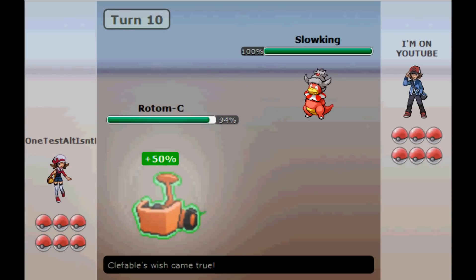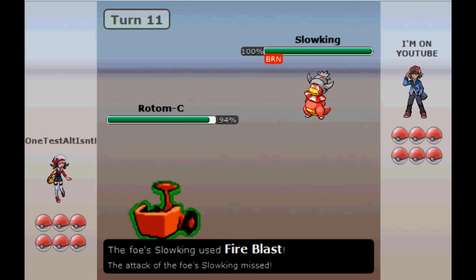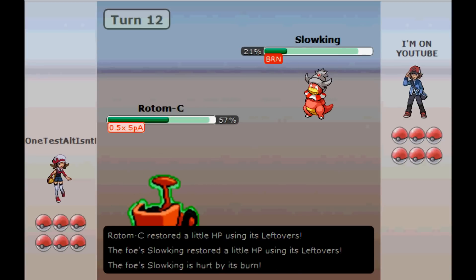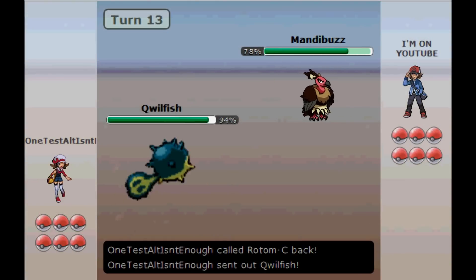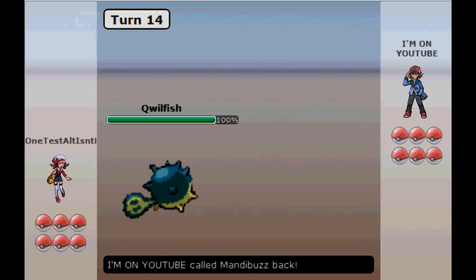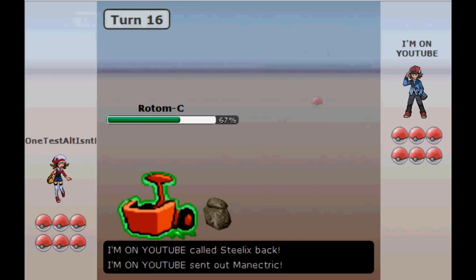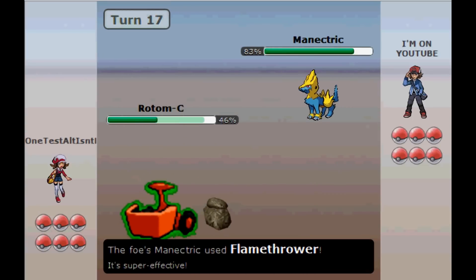As for Lomomola, the fact that Rotom-C doesn't have particularly reliable recovery — having to rely on Pain Split — means that receiving Wishes from Lomomola is really beneficial for it. When it's low on health, it can come in on something like an Electross's Wild Charge, get the Wish, and get back to nearly full health, since Lomomola has a huge HP stat and Rotom-C has a tiny one. Lomomola also resists Fire and Ice attacks, while Rotom-C resists Electric and Grass.